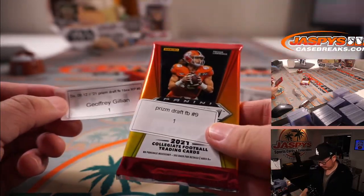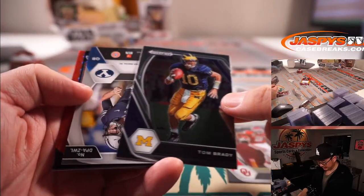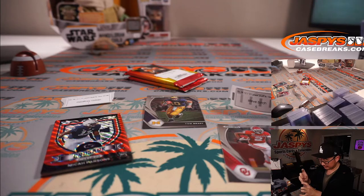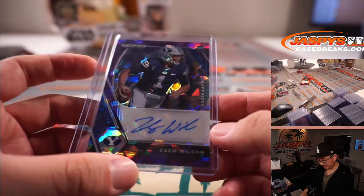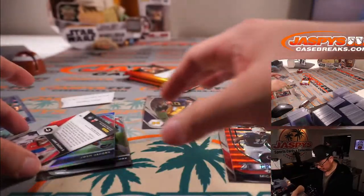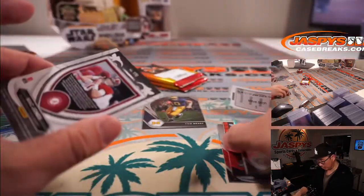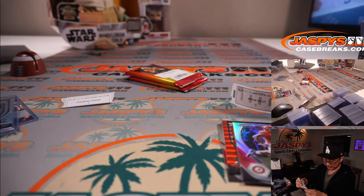Jeffrey with pack one. Good luck. And Steve will have the last two. CeeDee Lamb, Tom Brady, and Zach Wilson. Purple Cracked Ice Zach Wilson — nice autograph, 73 out of 99. There's Micah Parsons. There's DeAndre Swift to 249. Blue Wave. Josh Jacobs silver, Elijah Moore, and a Mac Jones Crusade prism card. Let's throw in a Tom Brady here for good measure — Tom Brady and Mac Jones.